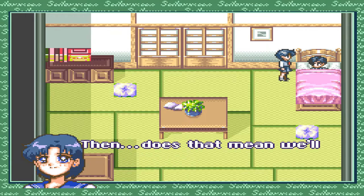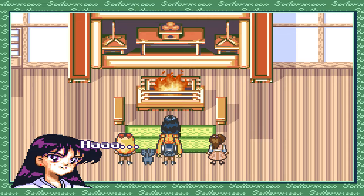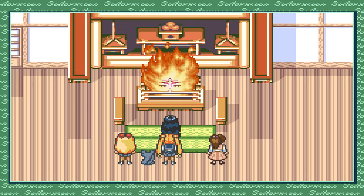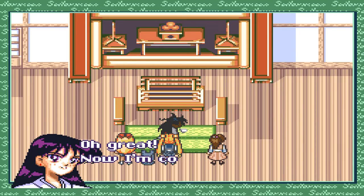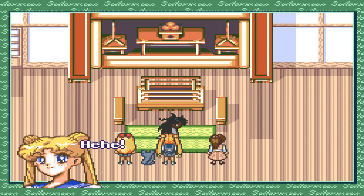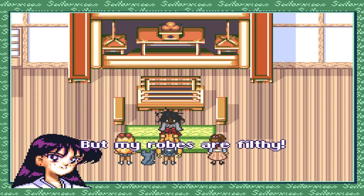'Destiny... does that mean we'll have a different future?' 'Not just that — even the past will be affected.' 'Who is it? An enemy?' 'My name is Sin — this is my introduction.' She covered Rei in soot. 'Your face is pitch black!' 'Shut up!' 'Ray, are you okay?' 'Yeah, I'm fine. My robes are filthy — I'm going to go take a bath.'